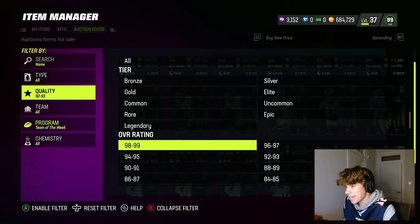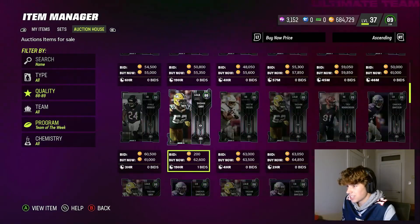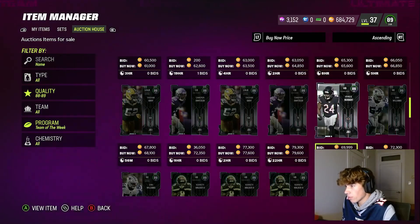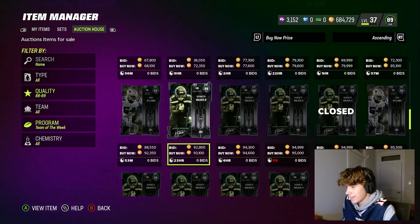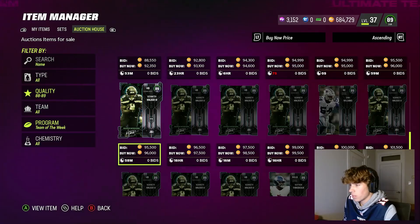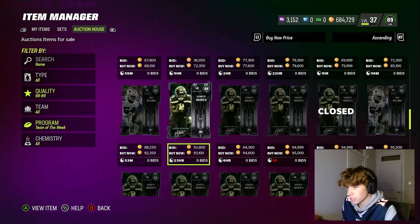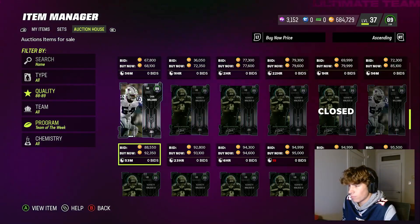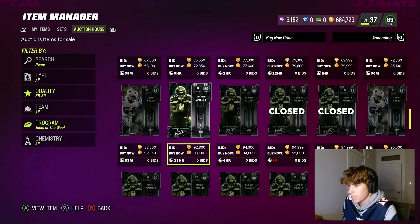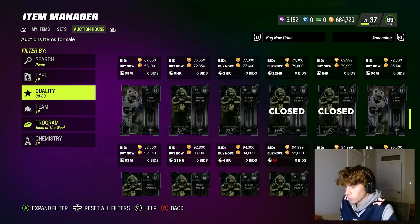Along with sniping these 89 overall Team of the Week cards — they go down to around 75k. Right now they're at least 85 to 90k, most likely around 90. You can build some sets and make profit on that rather than just putting them in. It's a relatively simple method: just buy the 89s as cheap as possible around 75k, hold them for a few days, then sell them for 90-95k, or build one of the sets. There are so many ways to make coins throughout the week.